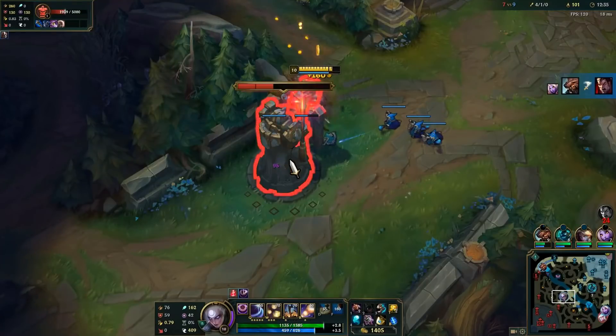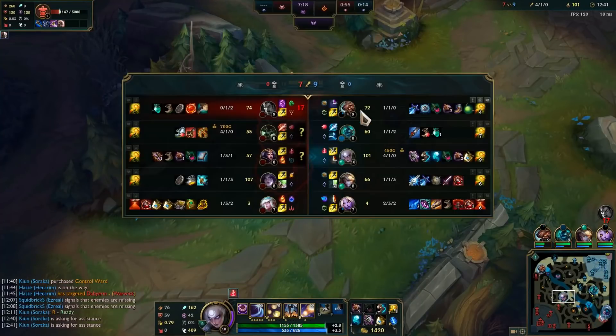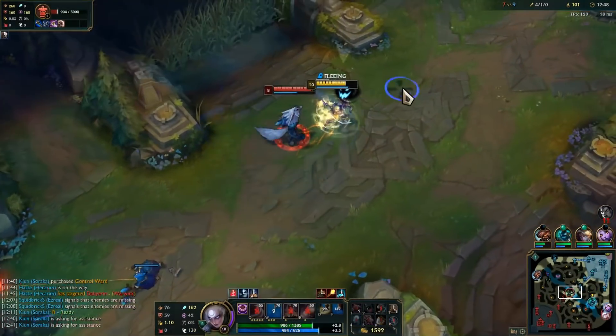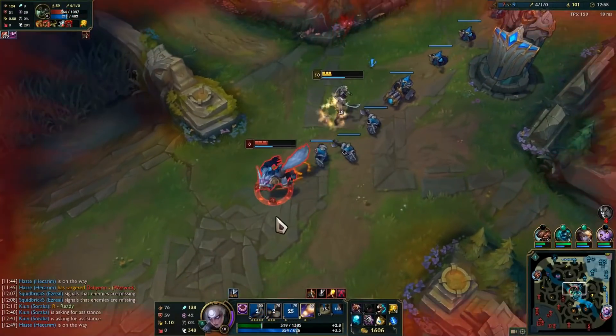If there is no kill potential on your laner, look to roam bot or top or even into the enemy jungle. Make sure you have your lane pushed and your jungler is close for backup if you do so. You can even look to deny the enemy jungler if he's not in your vision. Take as many camps as possible. Diana's clear is fast and her shields allow you to complete camps without taking almost any damage.